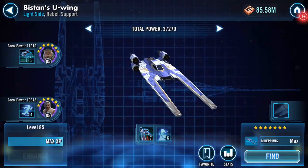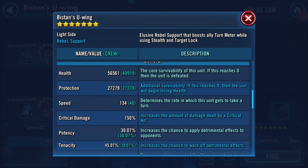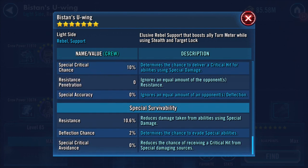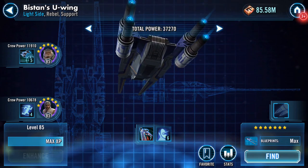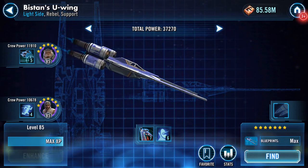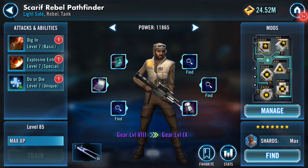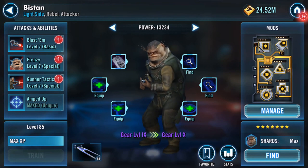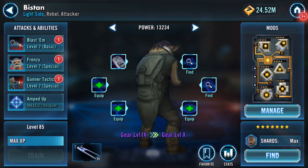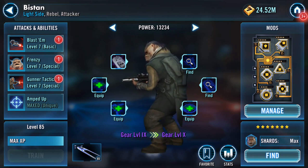That did something to the ship - total power has increased, and speed has increased as well. I'm assuming the omegas will add even more. So Bistan's U-Wing is coming along nicely. The pilots are holding back from getting crew powers up to six, but there you go - Bistan's U-Wing seven-starred, Scarif Rebel Pathfinder up to gear level eight, and Bistan from very low to gear level nine, level 85. It's too pretty not to have - check those eyebrows! Bye for now, thanks for watching.